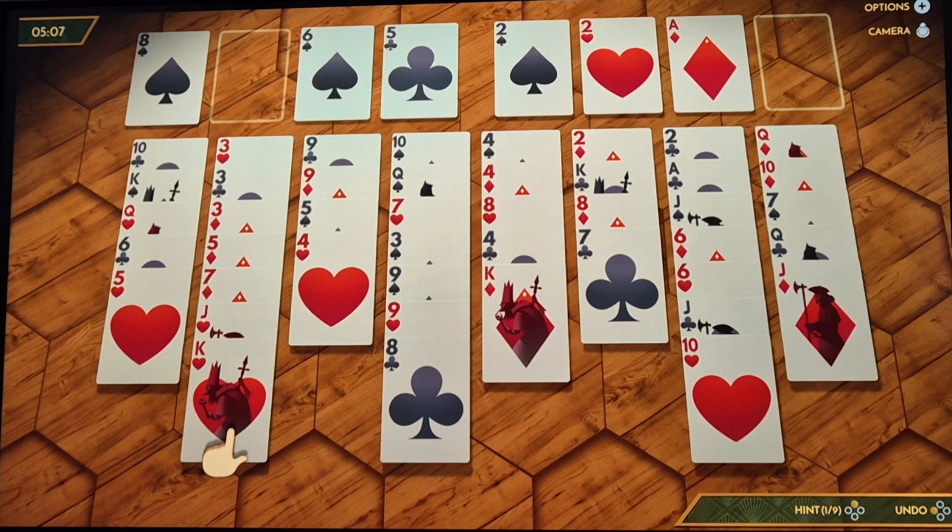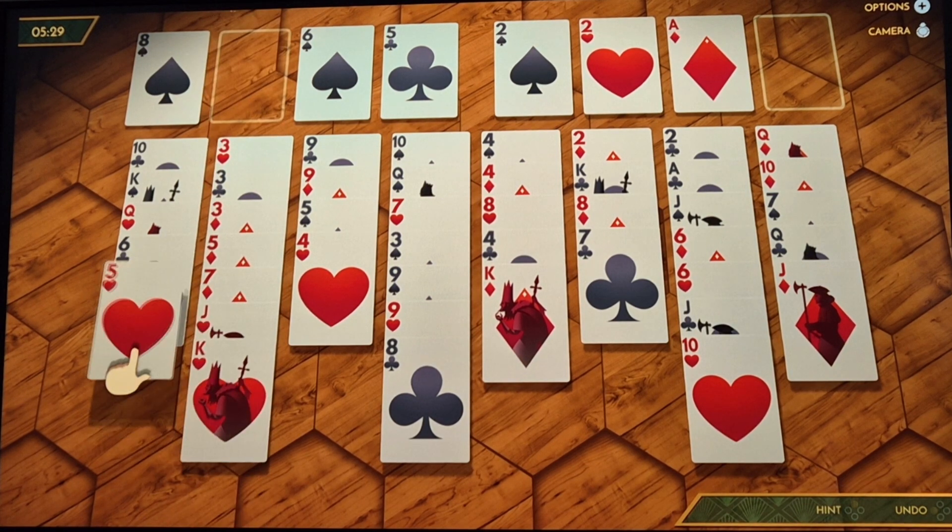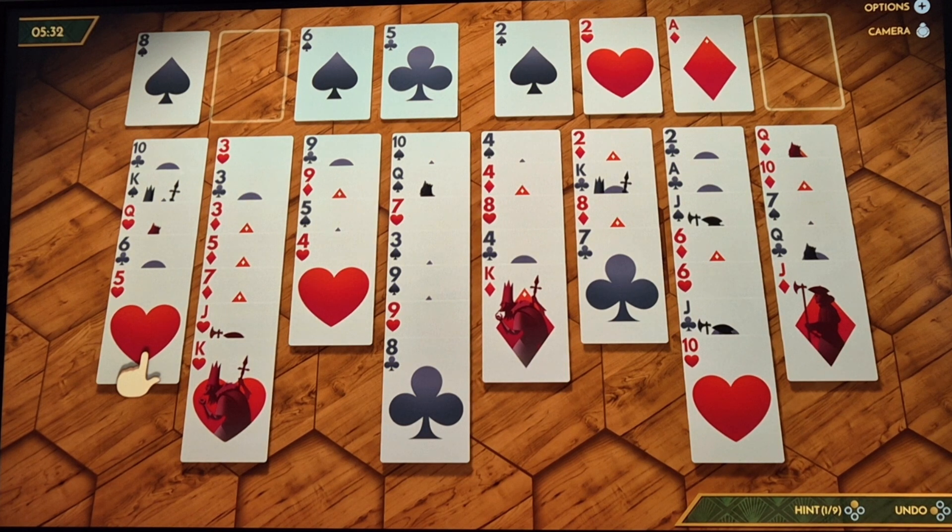Still saying move that up and then move the king up, but I can't move the king up. The hint told me to move it up, and then the next hint told me to move it back down — that was a great bit of hinting there. Moving the four up will only allow me to move the four back down. Moving the eight up there, the king up there, the seven up there. I think I'm scuppered, to be honest.